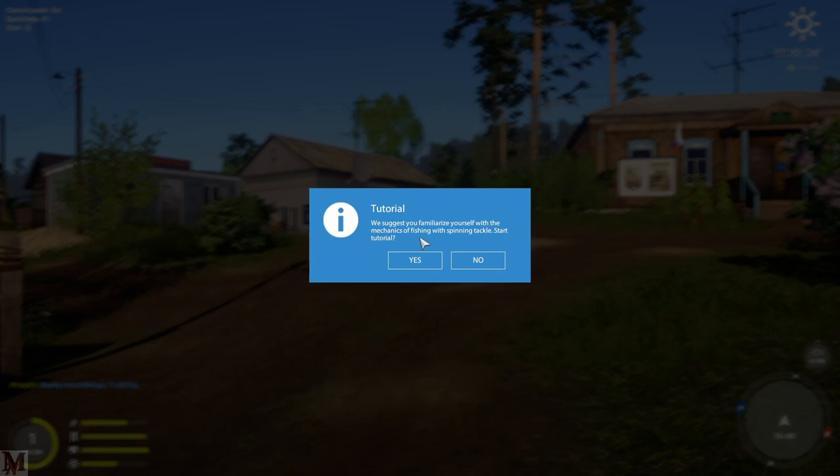This is the in-game tutorial for spin fishing in Russian Fishing 4. This comes up when you jump over to Winding Rivulet, which is a river just above Mosquito Lake. It suggests you familiarize yourself with the mechanics of fishing with a spinning tackle.